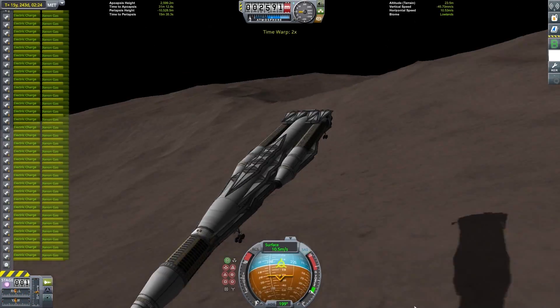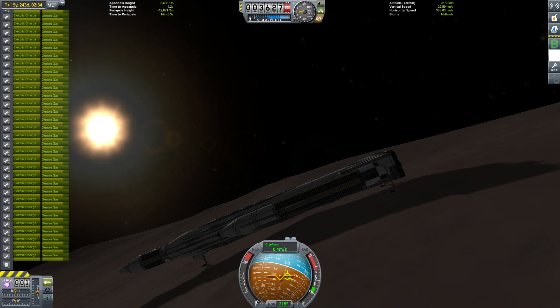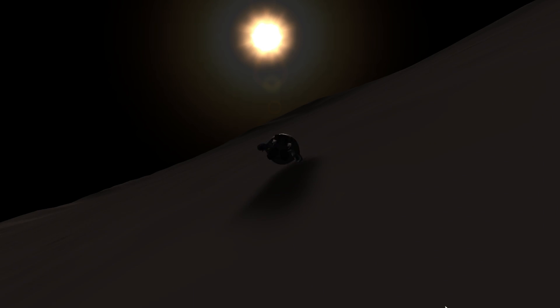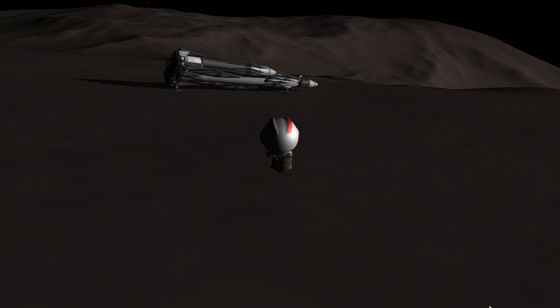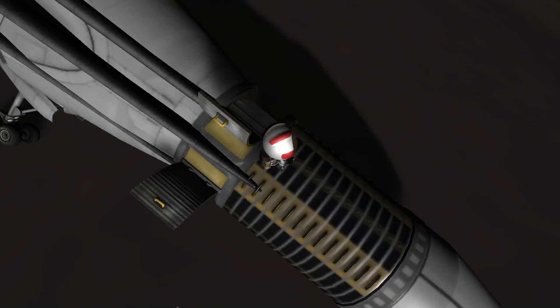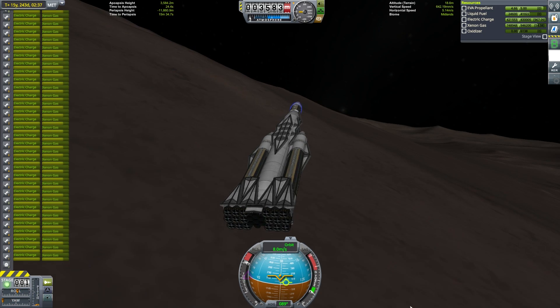After skipping over the surface of Gilly for what felt like an eternity, we finally came to a stop. The challenge with walking on the surface of Gilly is that it's really difficult to stay in meaningful contact with it. As a result, I'm just going to use a little bit of fuel from the jetpack to move around — but I won't be able to get any EVA propellant back this mission, so I want to make sure I have enough in case I want to do something on one of the moons later. So we're going to take off and move on to our next destination.